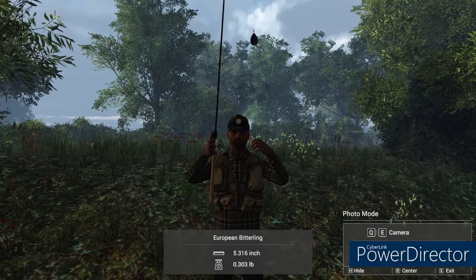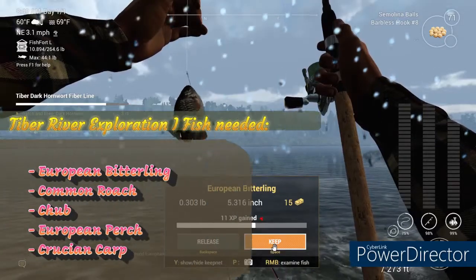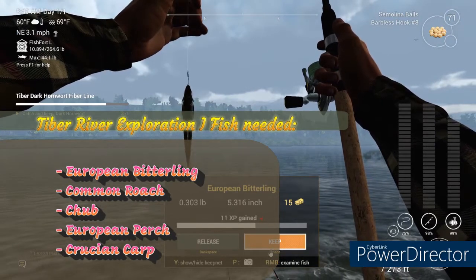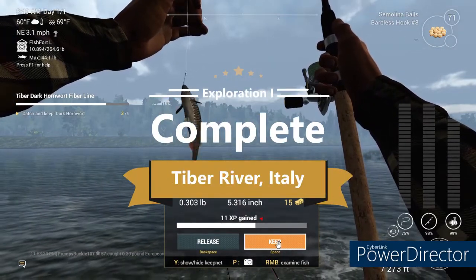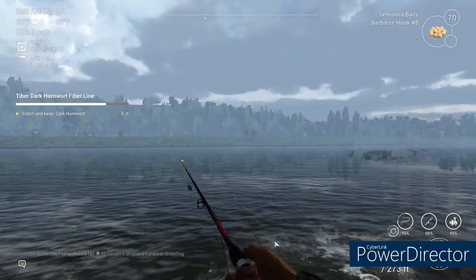There we got him — look at the size of that monster. 0.303 pounds — the European bitterling. That completes our first mission over in Italy at the Tiber River. We got all the fish we needed and managed to pull up that little bitterling right at the end. Now we're going to start off on the second mission. We still need to fish for the carp, so we're probably going to start there before we move up to the bridge. We've got to talk a little bit about the five basic requirements of fish.